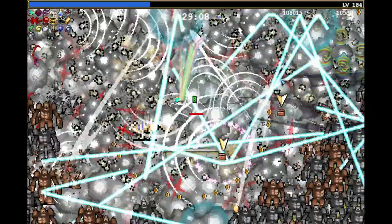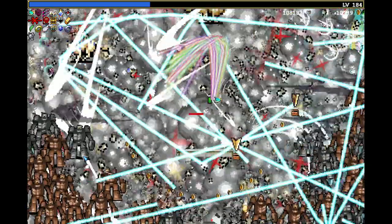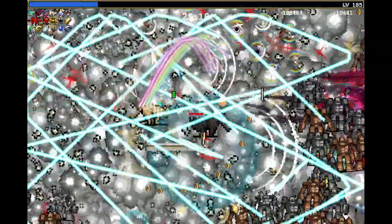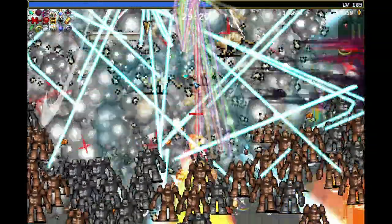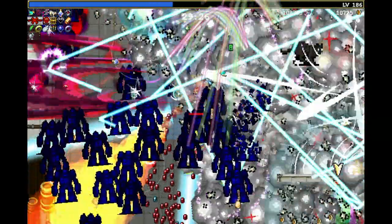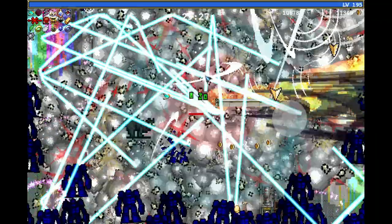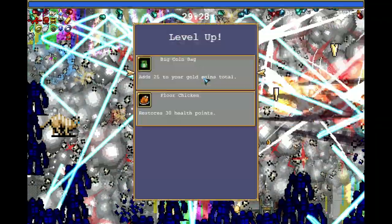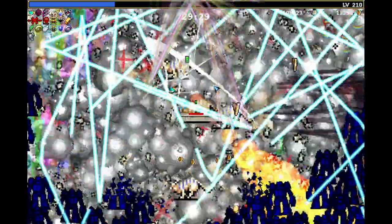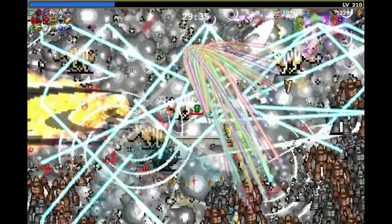Minute 29 — there we go. I'm level 184. Let's look at the stats — yes, negative 81% cooldown. I want to find the experience but I also don't want to die. I can't see anything, so it can happen very quickly that I walk into enemies with no way back. I don't see the red gem, but — nice! This should be all the level ups. Level 210 — my goal was 200, which was already very ambitious with a non-optimal build, but I'll take it.